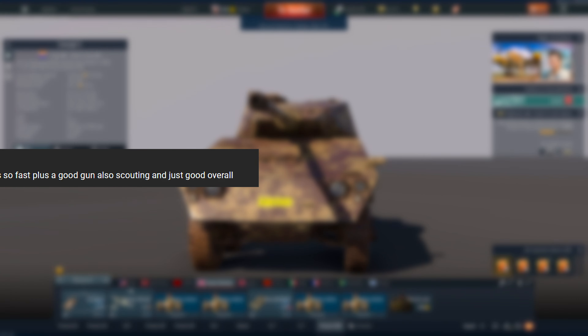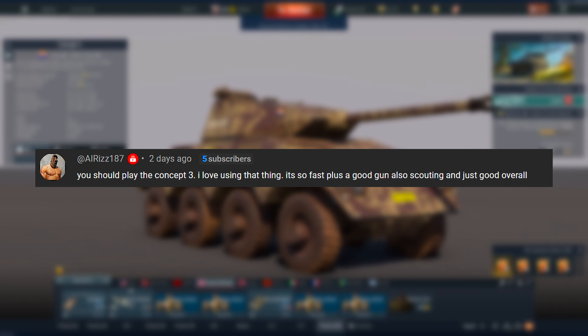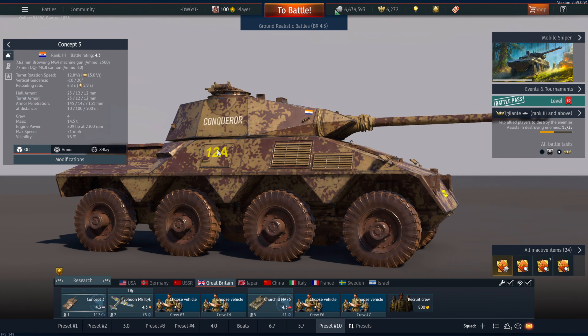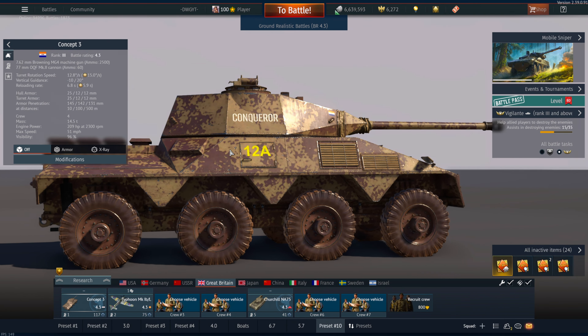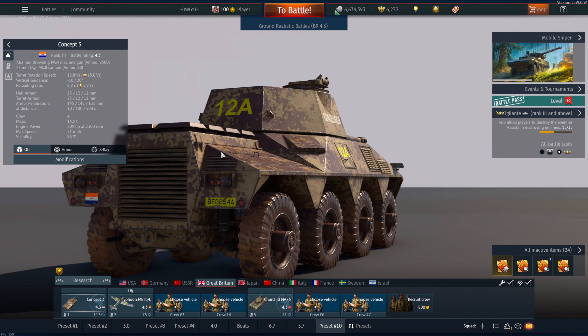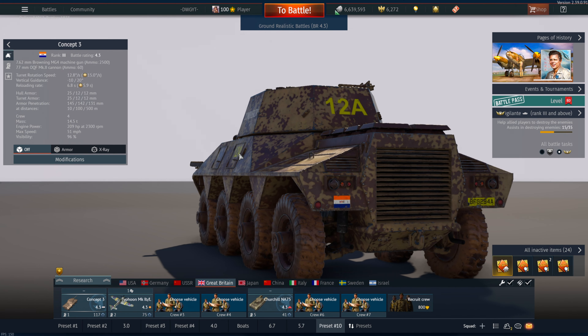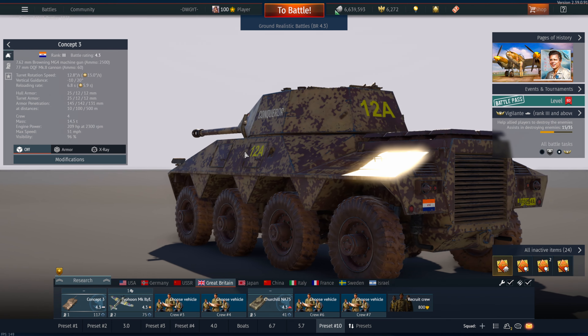So in today's video I'm going to be looking at the Concept 3, which is another viewer-requested vehicle that you guys wanted me to play. It's one of my favorite South African vehicles, funny enough, just because this thing looks very nice — it looks like one of those tanks you'd find in a G.I. Joe collection. The skin on it looks really nice as well.